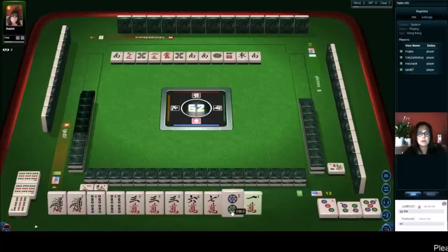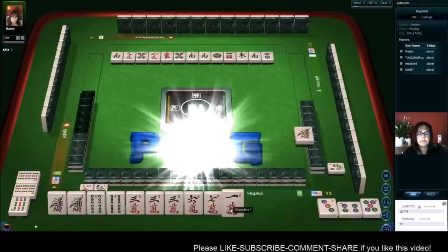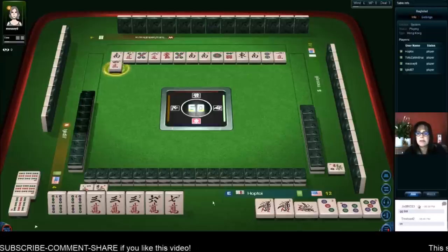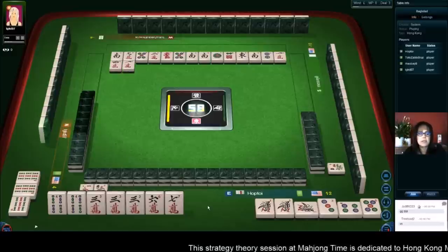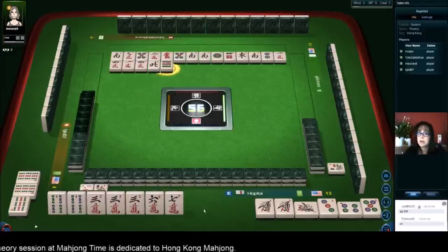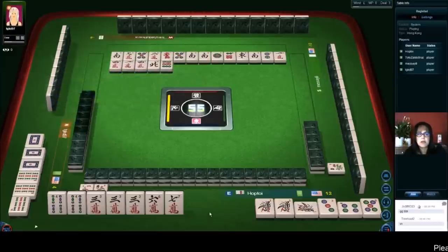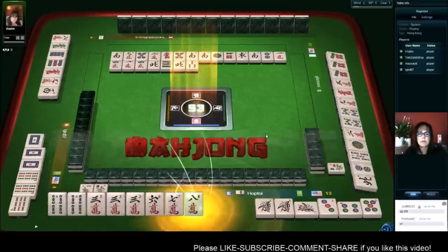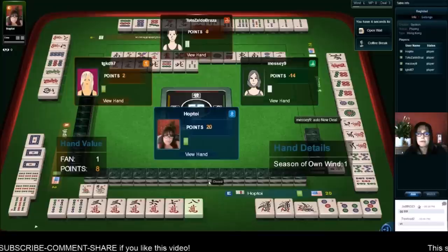Two dots — I was looking to confirm the minimum points is zero, and that's confirmed. Pung. We're ready on a chicken hand — we need a five crack or an eight crack to win. A chicken hand means you have no score, but we do at least have a flower. One character, four characters — that's called a chicken hand. With a zero point table it's allowed, and only the winner gets paid. We were ready in five discards. Pung — five crack or eight crack will give us a win. Eight characters — Mahjong! One fawn because we have our own flower, and we'll keep the lead.